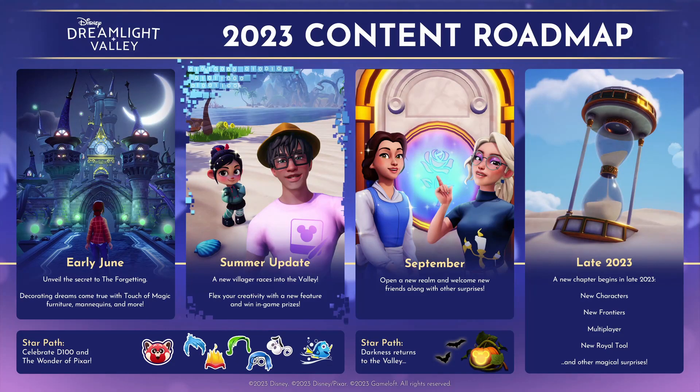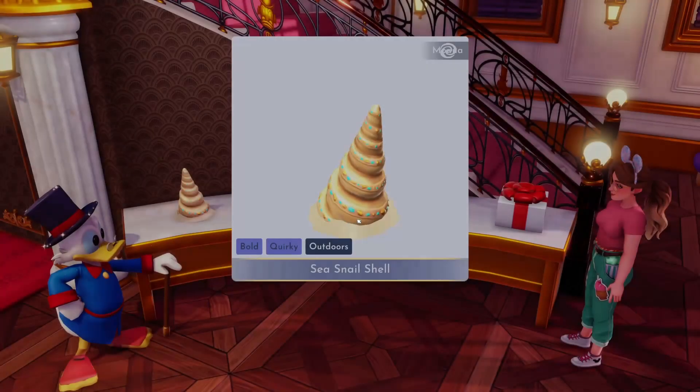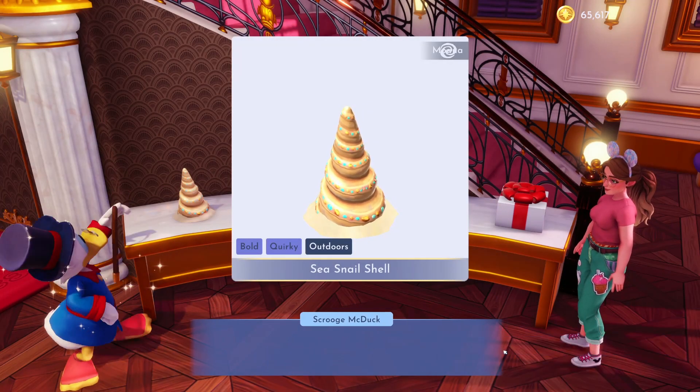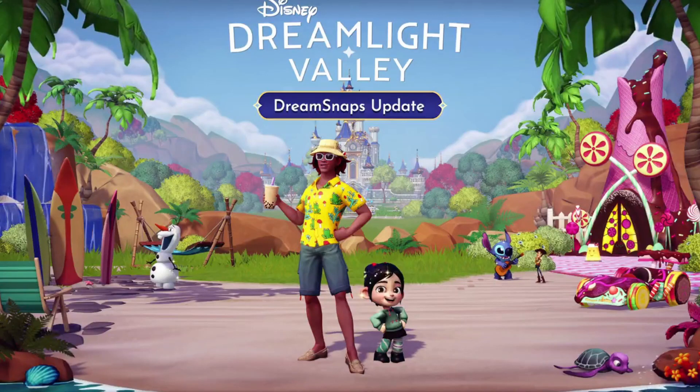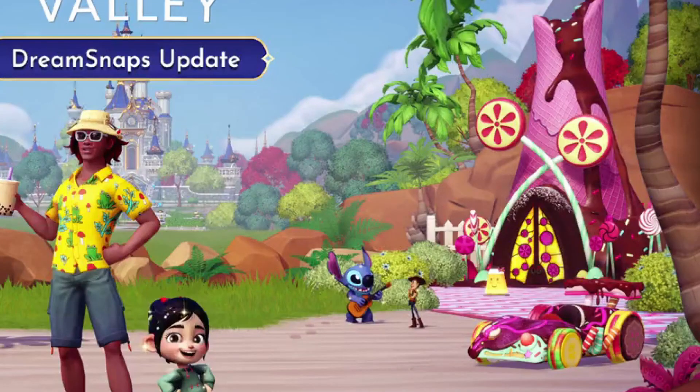Each image of Vanellope features her on the beach, since this is the summer update, but I'm wondering if some of the new items in the update will be summer themed to go with it. Taking a look at the key art, our character is holding a boba drink, and everything around us looks like items we've already had in the valley, like surfboards and a hammock.